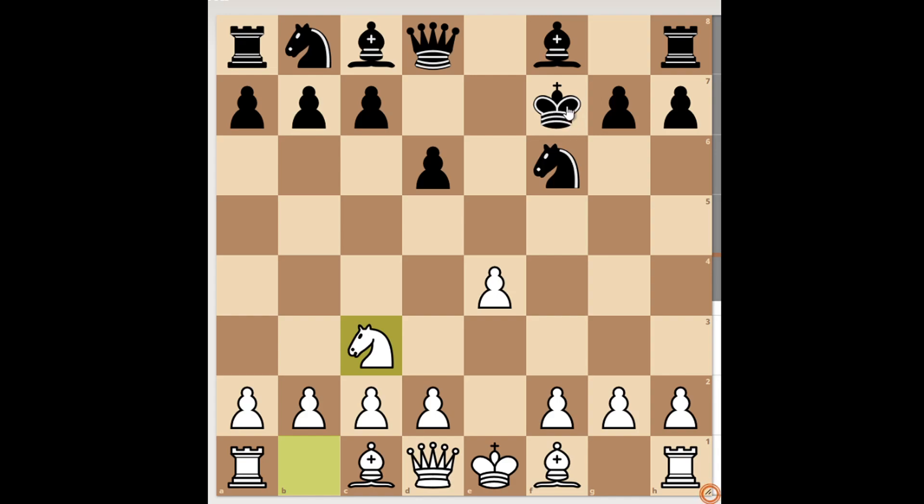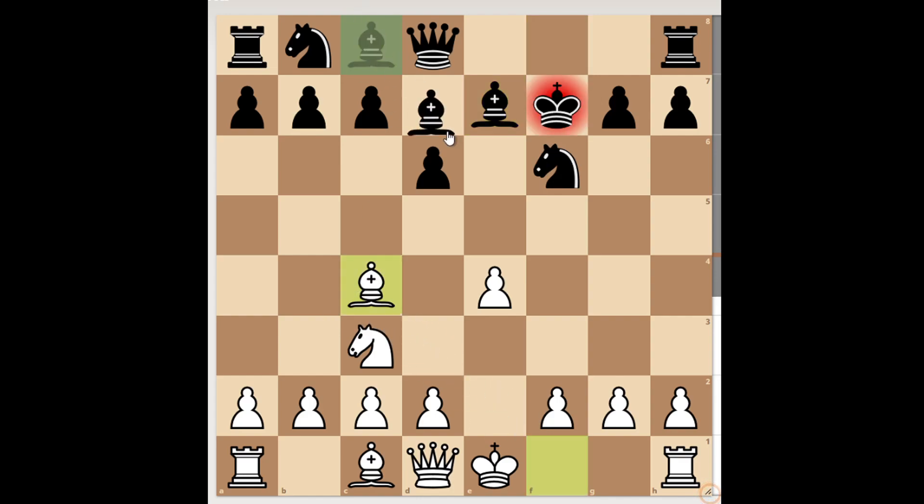Black has several options here. The first option I want to look at is Bishop to e7, with the intention to play Rook to f8 or Rook to e8 and move the king back to safety. White gives check on c4. King to f8 doesn't look really good because white has developed a piece and now controls all these light squares around the king, and the king blocks the rook.